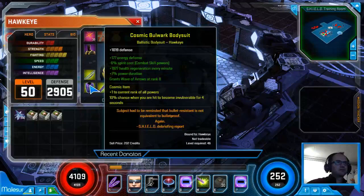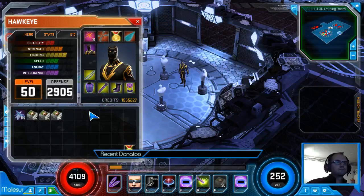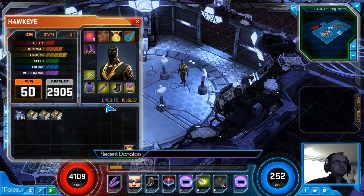On the other gear, I look for Minus Trick Arrow cost, Spirit, and Health. On Boots and the Helm, I also want plus ranks to the skills I want. The Helm is also good for crit rating and that kind of stuff. For the most part, you're just looking for boosts to the skills that you have. I'm always a big fan of Health, Spirit, and Spirit Reduction. Those are probably the big ones. There's no must-haves with Hawkeye, which is kind of nice.